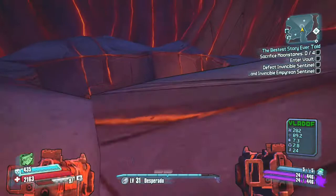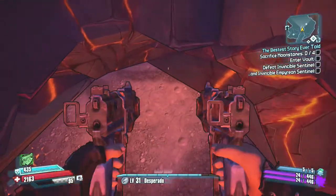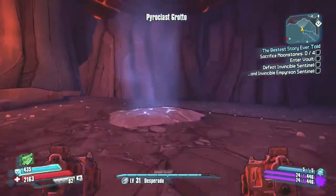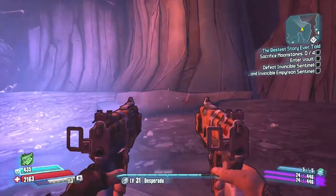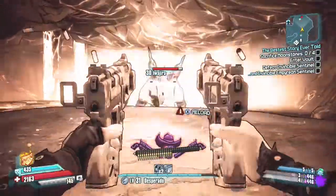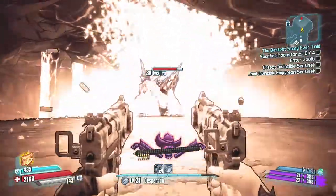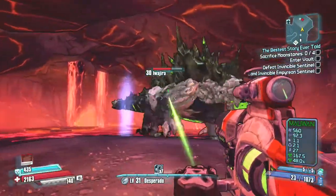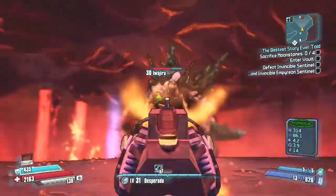He does drop a lot of loot, so it does take a while to sort through everything. He's a very easy boss — after you beat the game you'll probably be around level 30, so you can kill him very easily. He doesn't have much health. He's resistant to corrosive, and you'll probably see that in the gameplay.